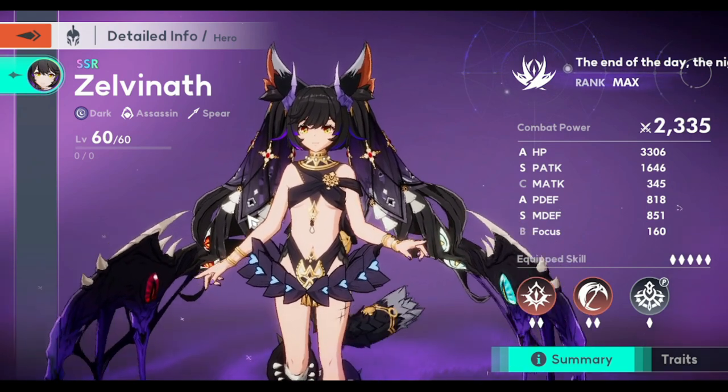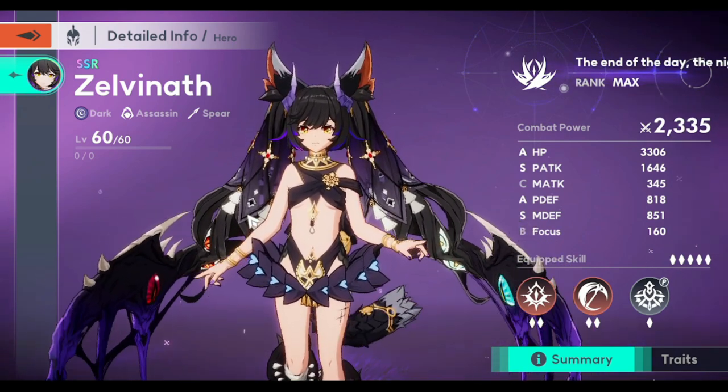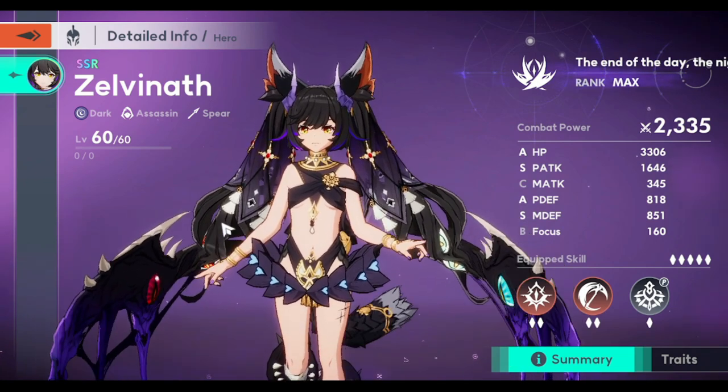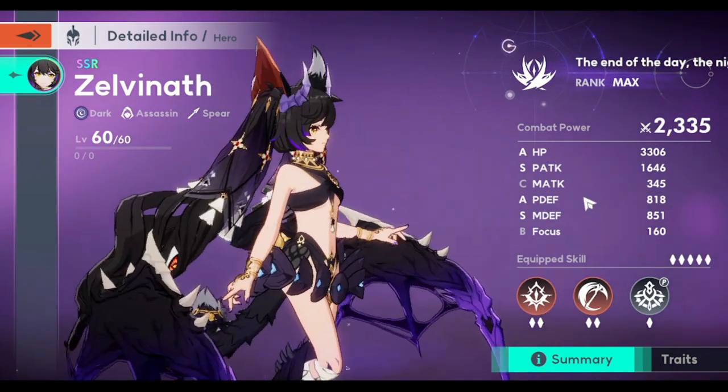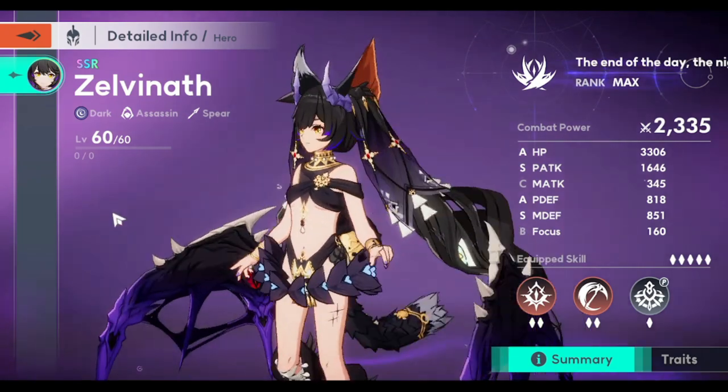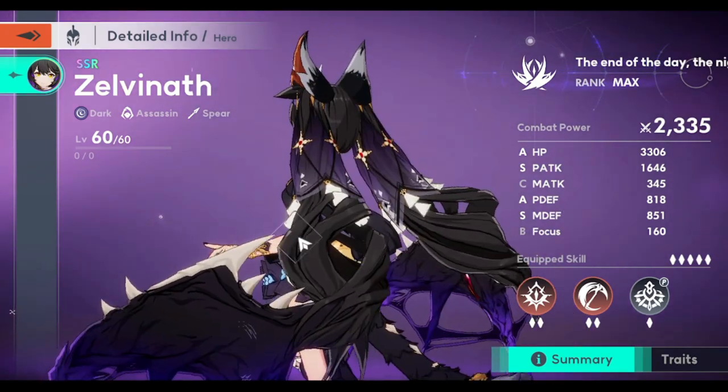If you already have one or two assassins you're using, Zelvinath is not really for you, because assassins are meant for manual play, not really for auto. If you're asking me if she's a must pull — no, not really, especially if you already have assassins in your roster.